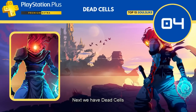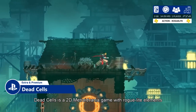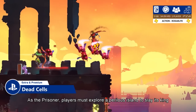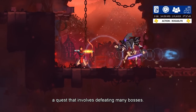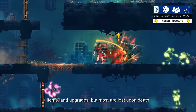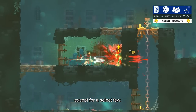Next, we have Dead Cells, a 2D Metroidvania game with roguelite elements where death sends players back to the beginning. As the prisoner, players must explore a perilous island to slay its king, a quest that involves defeating many bosses. During each playthrough, the prisoner discovers new weapons, items, and upgrades, but most are lost upon death, except for a select few.